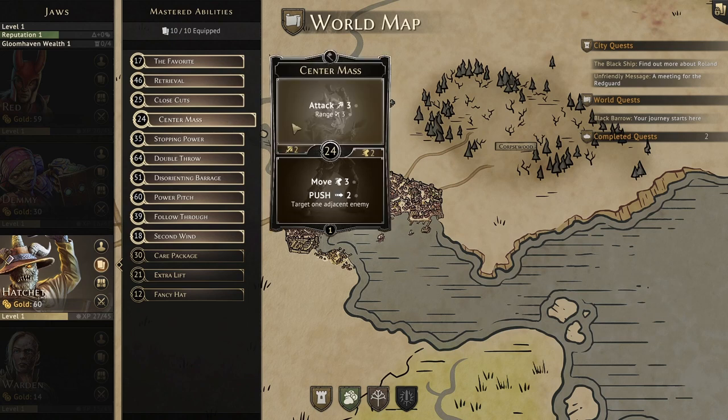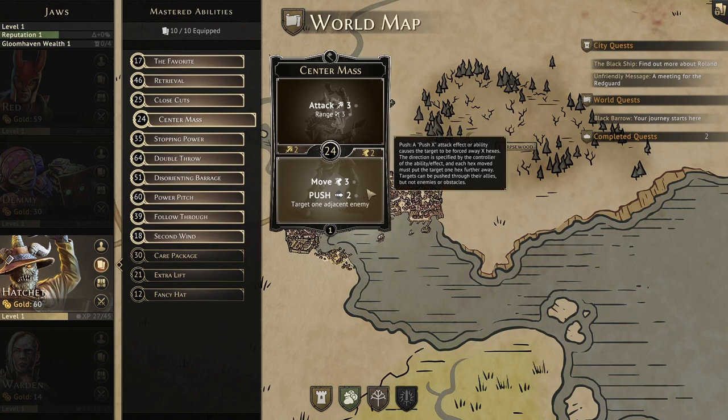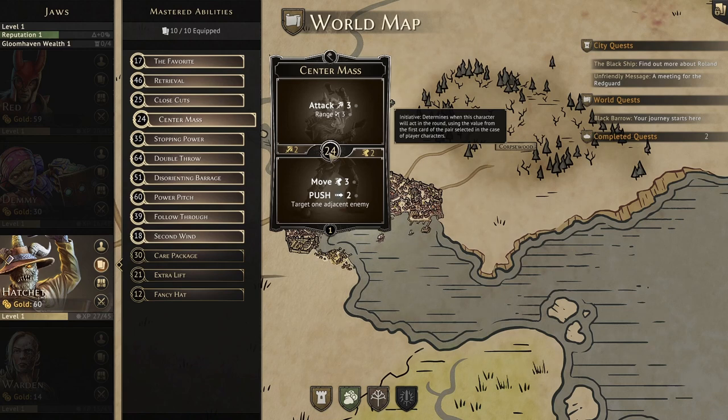Then we have Center Mass. The top is a good all-around attack 3 at range 3, and with our favorite this would be an attack 6. The bottom is a move 3 and then push 2 on one adjacent enemy — great for a ranged character, letting us move up to an enemy, maybe push them onto a trap, then finish them with a ranged attack. Even without a trap, we can simply use this to make sure we don't have disadvantage on our ranged attack against that same enemy. The initiative here is a 24.